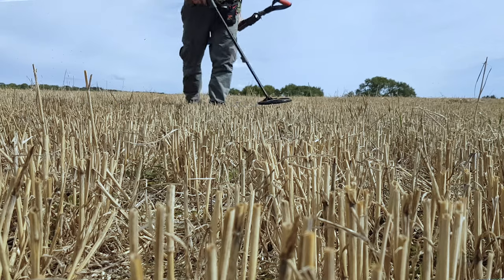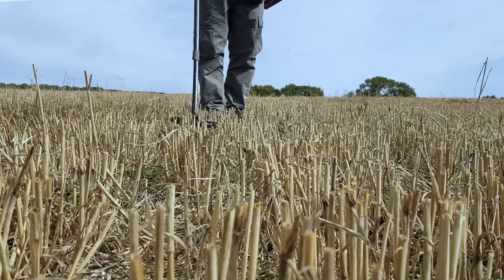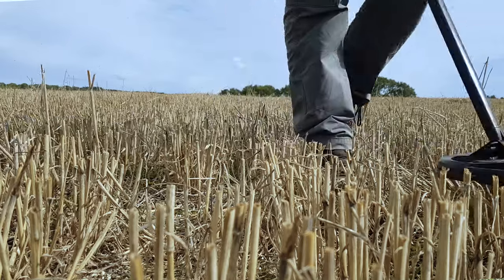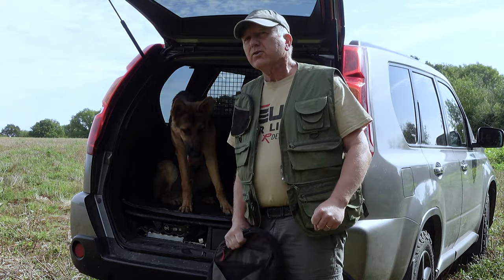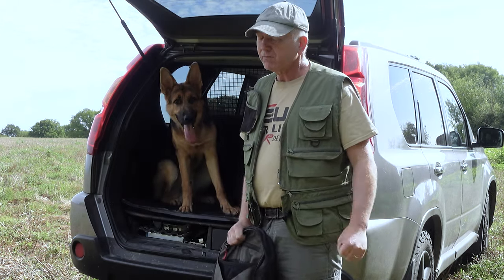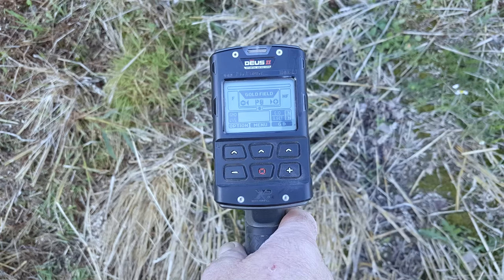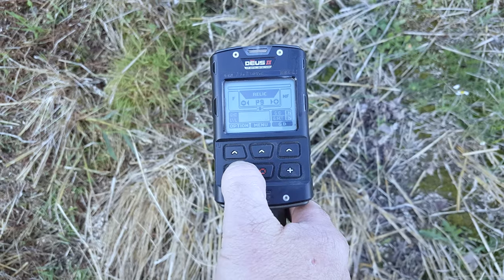Hello everyone, thank you for joining me. Today I'm on a stubble field - it's fresh stubble. I just wanted to go through a few thoughts and ideas on how to better combat fresh stubble, because going through it with a metal detector when it's just been cut is a difficult task. I'm going to be using something like the gold field mode and just try working slightly above the stubble and see if we have any luck.